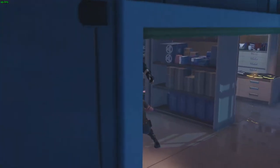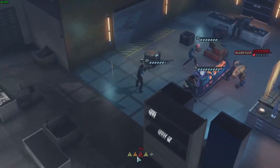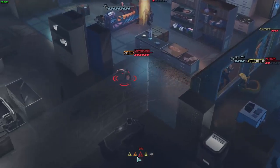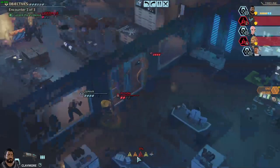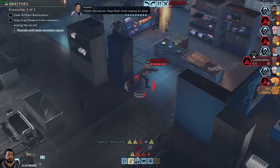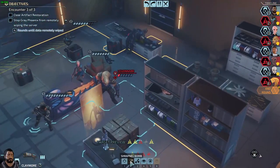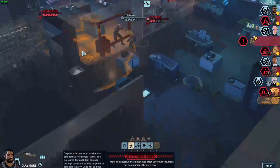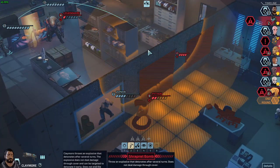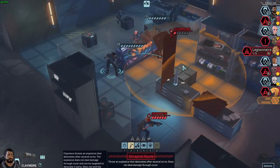Run, run, run. Parkour through the window — oh no, you didn't have to do that. Yeah, this is a terrible idea, you shouldn't have done it. That's the server — stop them from wiping its data. So we've got Claymore. Can we use a shrapnel bomb? That's a good idea. Nope — okay, I can't do that. I can definitely not do that.